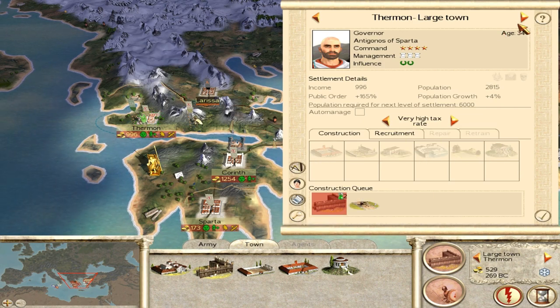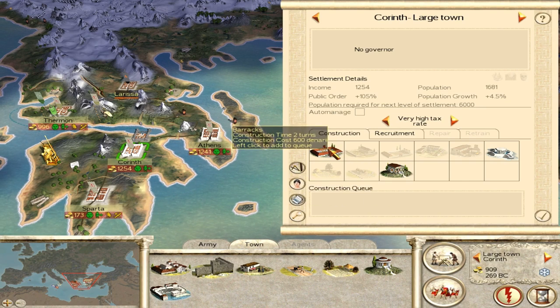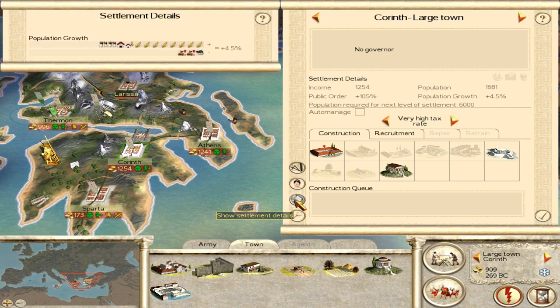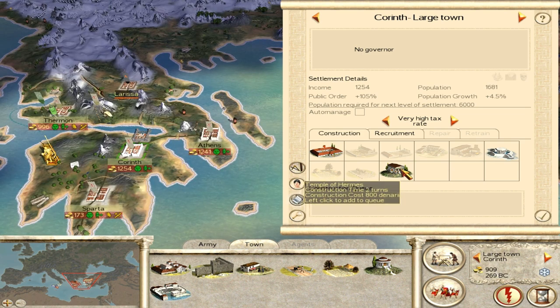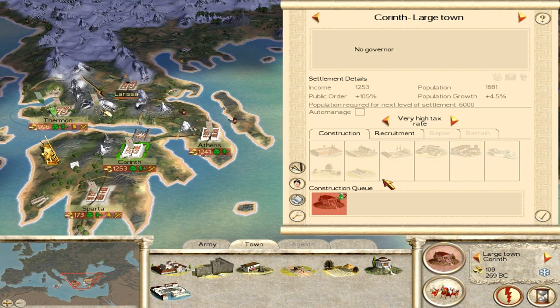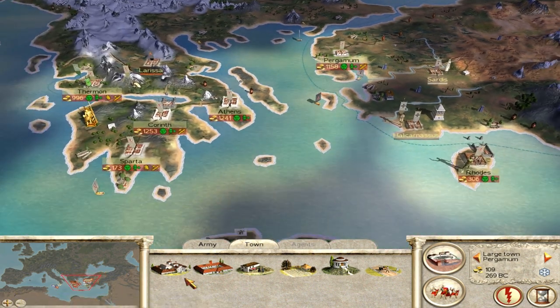I probably want roads here - we'll see that when the walls come up depending on how much money I have. In Corinth there's a public health bonus, and probably a public order bonus. Hermes would give some trade. There's already a lot of it, but let's build the temple - and that eats all my money this turn, sure enough.